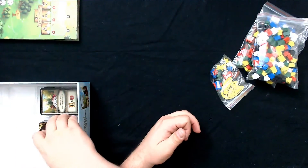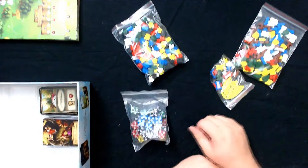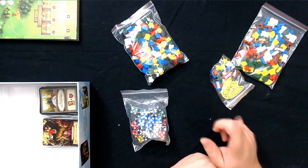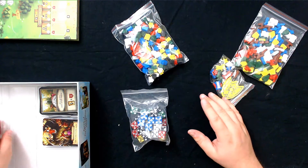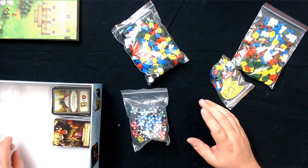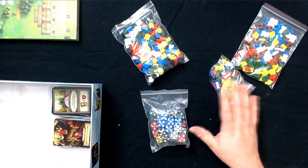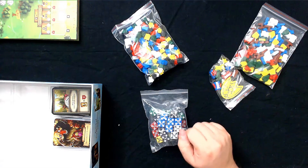There you have it — Rise to Nobility. Lots of stuff going on in this game. I'm going to look at the Kickstarter page on how to put all this stuff back into the tray, because this tray is removable so you can put your stuff in it. I'm going to go take a quick look, get all this stuff organized and punched out, and come back and show you what it looks like once everything's punched out and back in the box. Stay tuned!